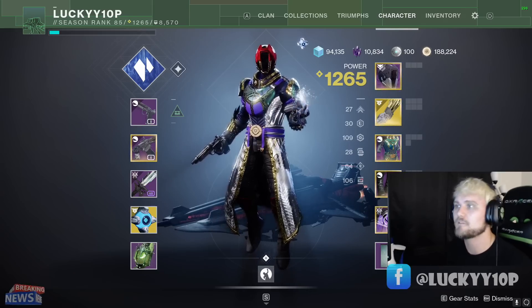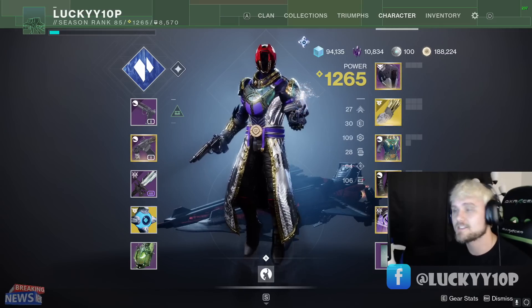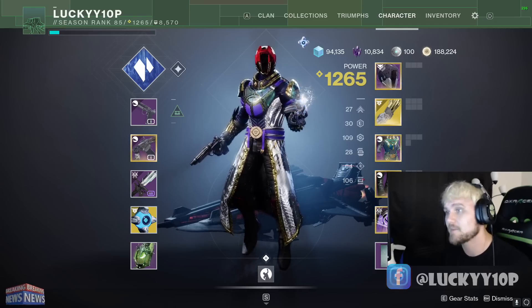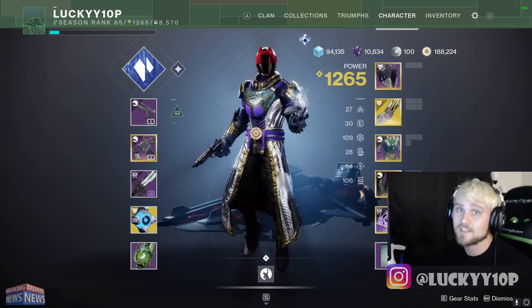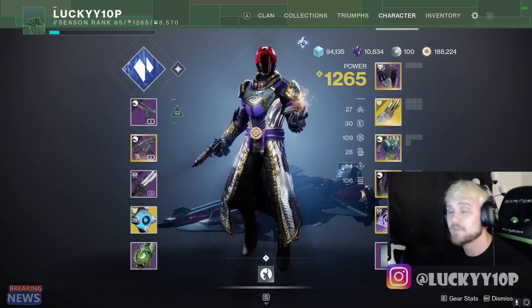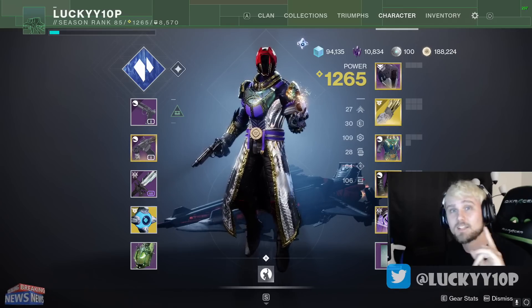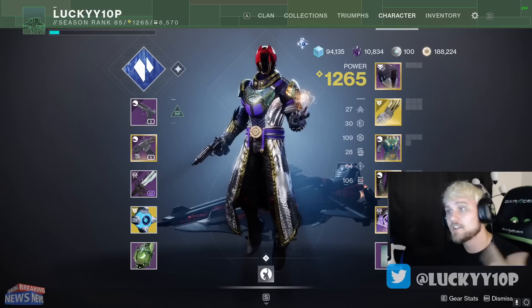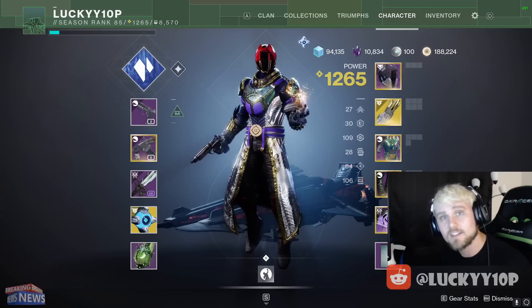Obviously the weapons I showed are what I'm using on my Titan, but these are the builds for Titan, Hunter, and Warlock. Let me know in the comments what builds and weapons you're going to use. We still don't know what the exact meta is in Beyond Light — it's very exciting times. I love figuring out what weapons are going to emerge at the top. There's definitely a pretty good balance of weapons in the sandbox right now, so we might see some new weapons rise up. I'm thinking the Sturm is definitely going to be up there, but we'll see. Make sure to subscribe if you enjoyed this content.